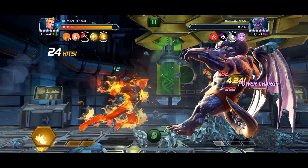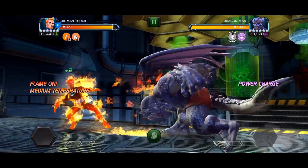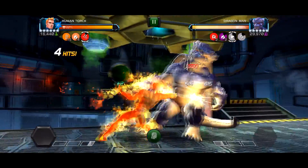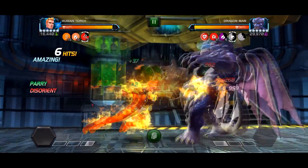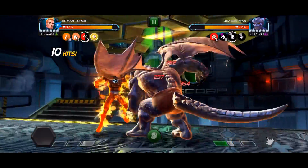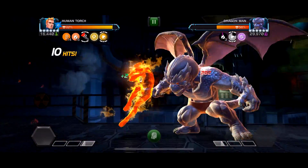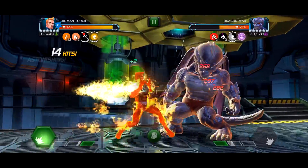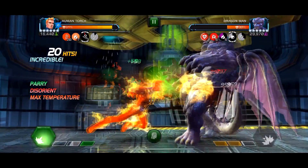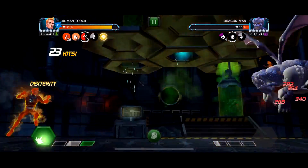So there you go — it's not too bad of a Special once you get the hang of it. We'll just show you the full fight here with Human Torch. Human Torch basically destroys this champ, but this is the Uncollected Dragon Man. I hope you guys enjoyed the video — just a quick look at how to evade the two Specials. Obviously they both can be evaded at 100%, but they do require distance, so there will be some problems if you're up against a wall. Hopefully you can time it correctly. Take care everybody, talk to you soon, and don't forget to like, subscribe, and all that good stuff.